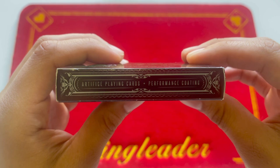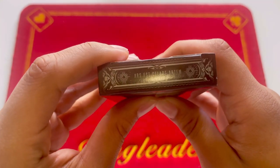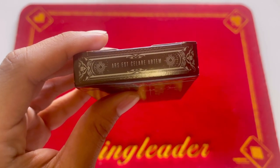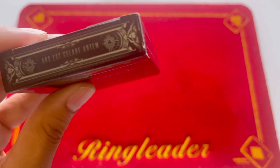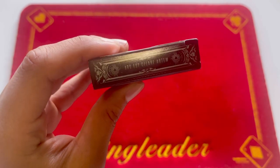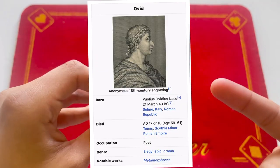Artifice playing cards — performance coating, these are air cushion, and they are cardstock, so they are not plastic. On the top we have a Latin scripture: 'Ars est celare artem' — I don't know if I pronounced that right — but it is from a Roman poet, Publius Ovidius Naso, N-A-S-O. I'll put the name here.